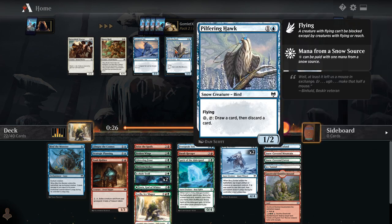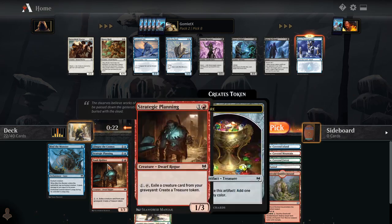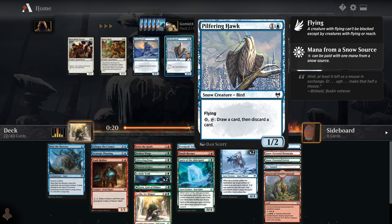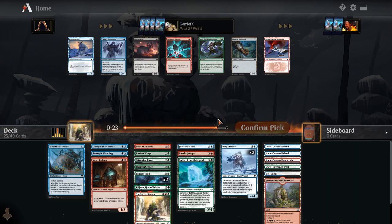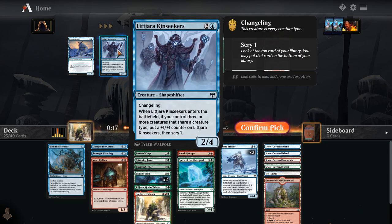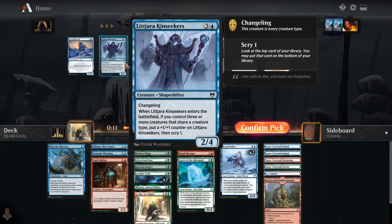Snow-Covered Island — don't mind if I do. I am going to take it over Pilfering Hawk, although I do like that card — it gives a two-drop and something that can filter our draws later in the game. But Snow-Covered Island is just gas here. Same with Snow-Covered Mountain — taking that over pretty much just the Lityara Kin Seekers. Our creature types are a little all over the place, although we do have a little bit of a giant theme, so a changeling would be good for that.